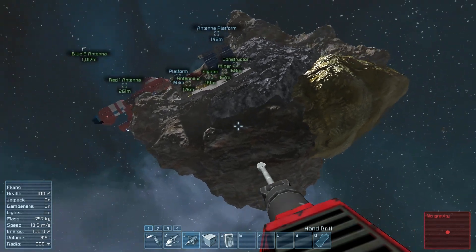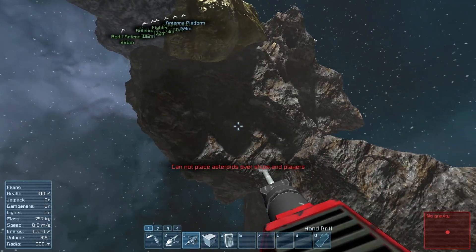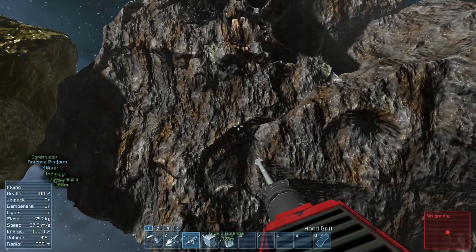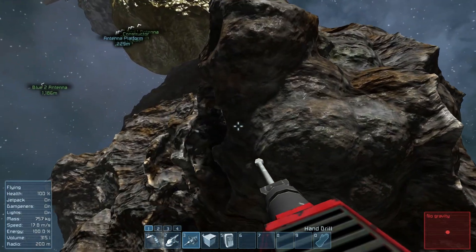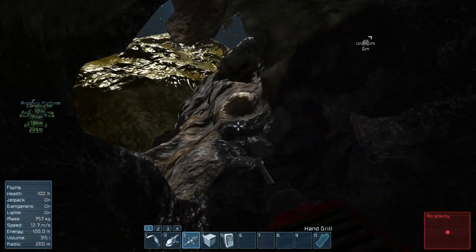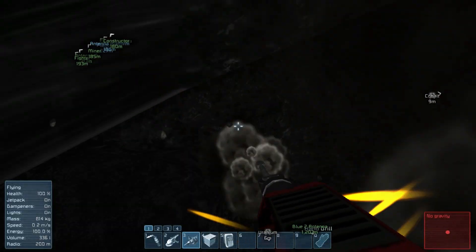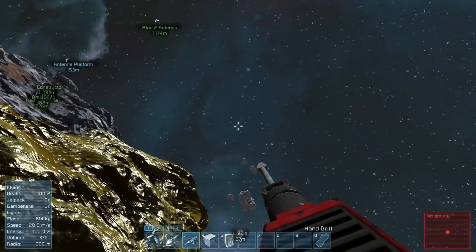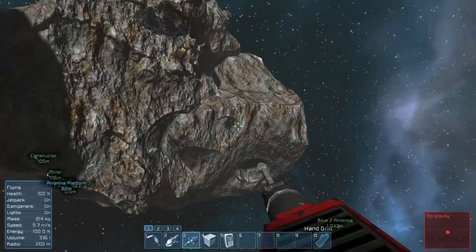We can even put one asteroid inside another one — just like that, bam. My headphones died but hopefully that doesn't affect the audio. You can just do anything with these, it's awesome. I'm probably going to add a couple to my let's play world to spice things up. We've got some uranium and stuff just like we set it to do. That's all there is in this update — I think it's really cool and it's kind of needed. Hope you guys enjoyed, leave a like, subscribe, comment, favorite, share with your friends — or your enemies, I don't really care. See you guys next time, peace out.